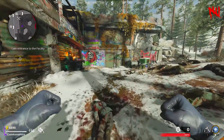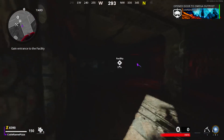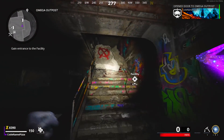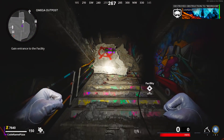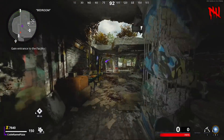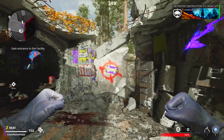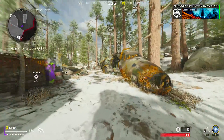First thing you've got to do from the spawn room: make your way through the right-hand side door. You're going to be inside Nacht der Untoten, the first ever Zombies Map. Make your way up the stairs and place down the charge to blow up that debris. Then make your way to the back of the room where you're going to do the exact same thing. Another piece of debris is in the way — place down the charge, wait for it to explode, and then make your way across the frozen airfield.